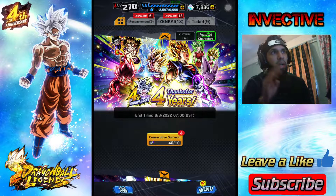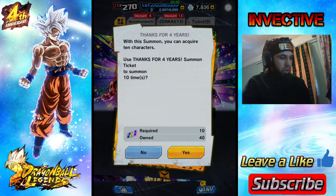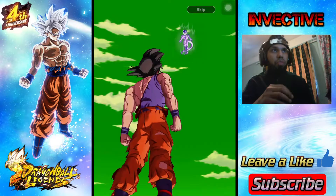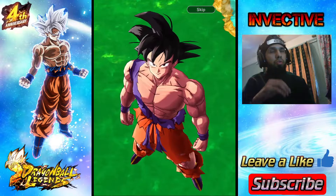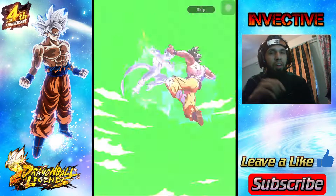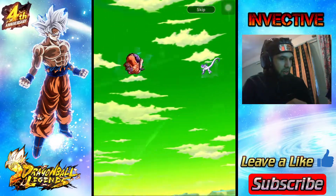We're going to do four consecutive summons first - you do have a chance of pulling some very interesting units here. Then I'll jump into the Ultra Instinct Goku summons. Good luck to you guys on this fourth anniversary! If you manage to pull the brand new Ultra Instinct Goku, please let me know - there's going to be a link in the description to the Discord server, post your summons there.